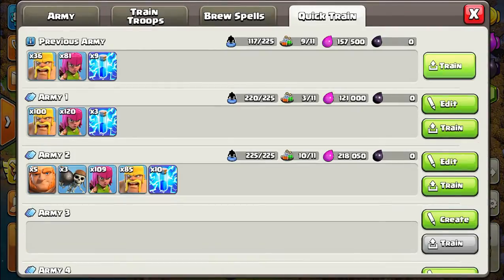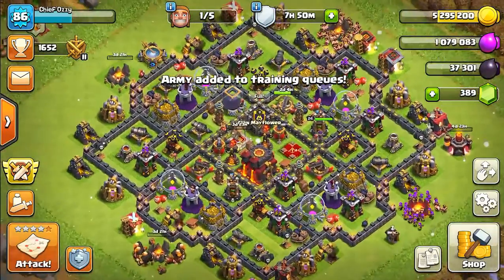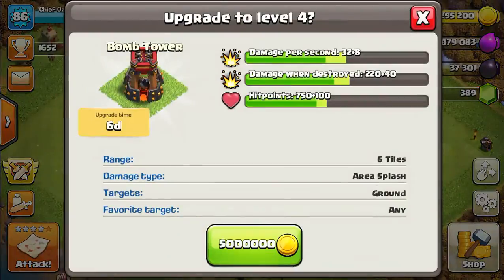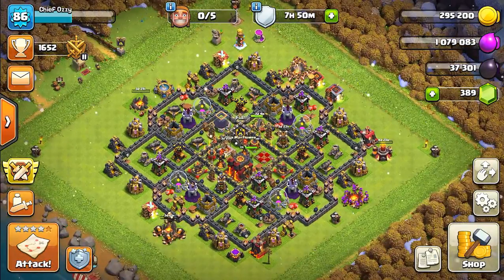Let's go and train up our troops again so we're ready next time. I'm gonna go ahead and upgrade one of my Bomb Towers to max, which is gonna be level 4. It'll take 6 days, and that will officially occupy our last builder.